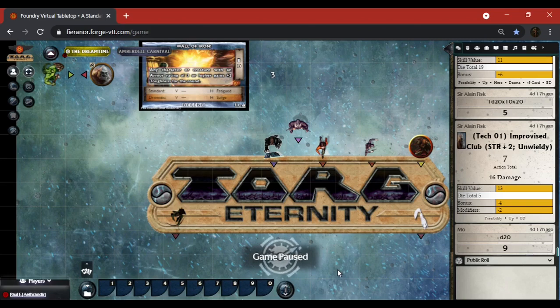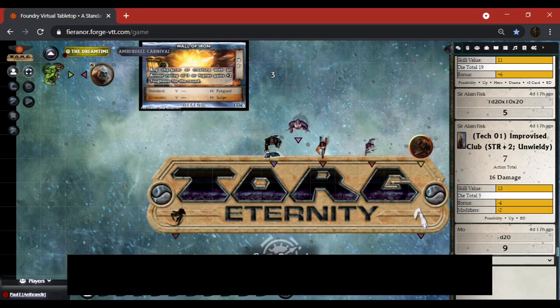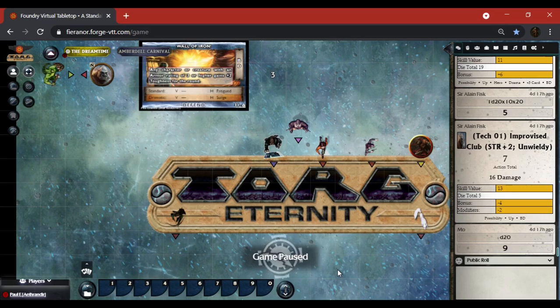Right now the game system handles everything but card play, but it requires a minimum play size resolution of 1440 by 600 in order to see the character sheet at its full bloom.